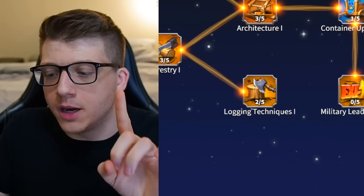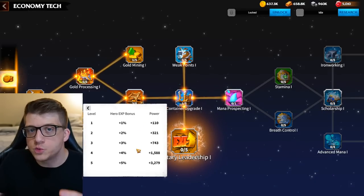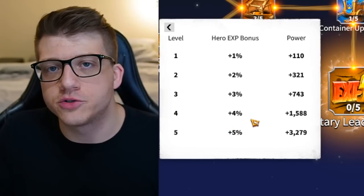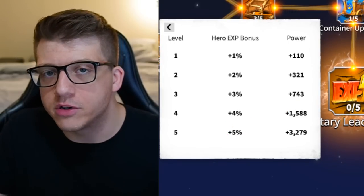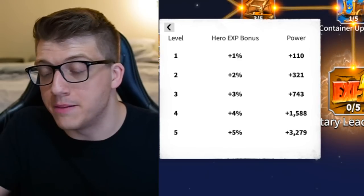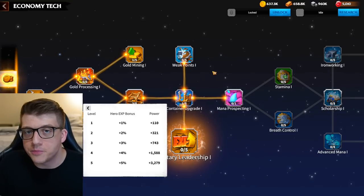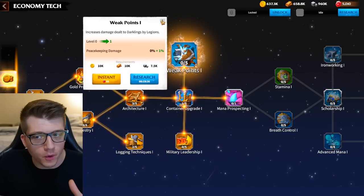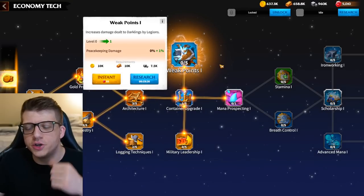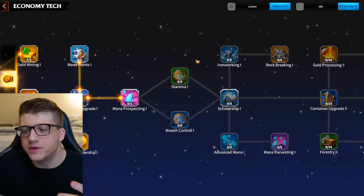You also want to focus on Military Leadership, which gives 5% extra experience for heroes when defeating darklings — leveling up heroes faster means more troops on the battlefield and a stronger army. Weak Points increases damage dealt to darklings, meaning you defeat them faster, take fewer losses, and can defeat higher-level darklings. If you hit a wall in the Dragon Trail single-player campaign or find a darkling you just can't defeat, that's when you might consider leveling up some military technology until you unlock the next tier of unit. There are up to five tiers of units, each stronger than the last.